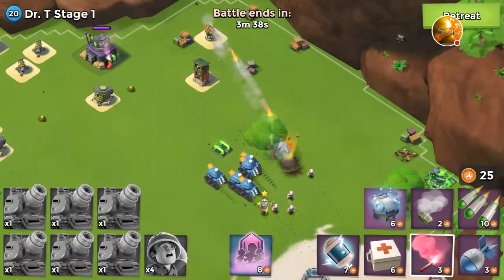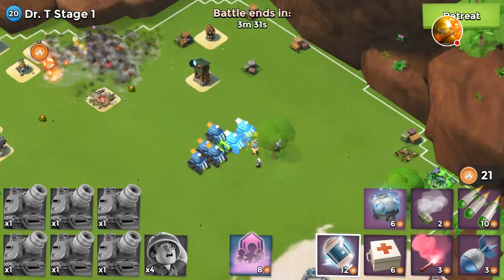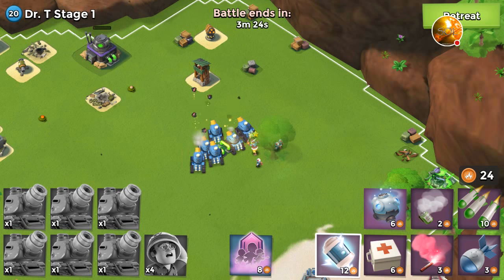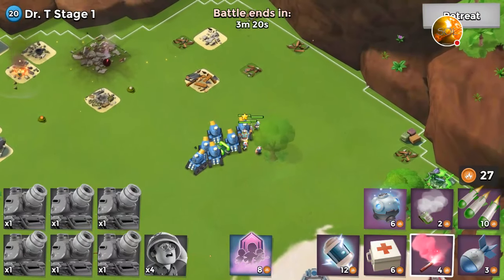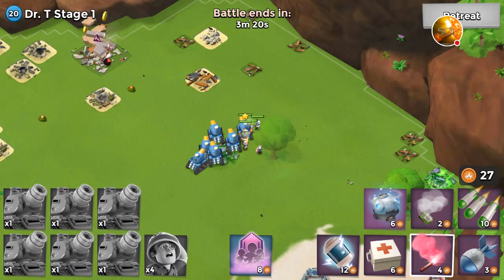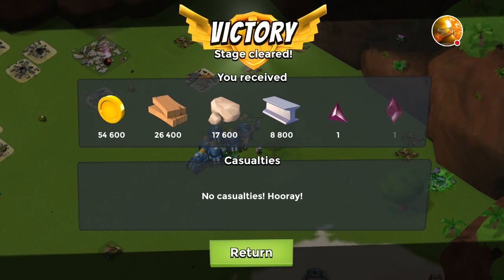Just remember when you're using them that it is better to have them land at different moments — don't land them all at the same time. The reason is that you don't want them firing all at the same time. When they fire not in unison, they're able to put damage constantly, because those six guys are not going to be firing simultaneously. The only drawback is that depending on what you're targeting, it may not go as quickly as possible.